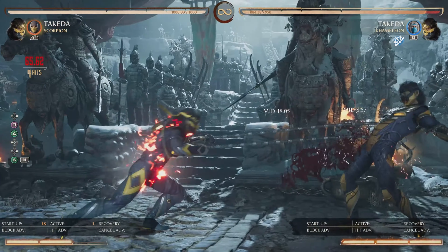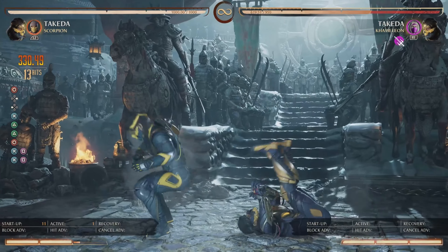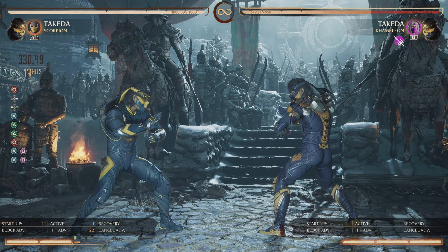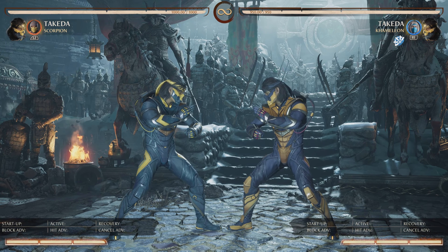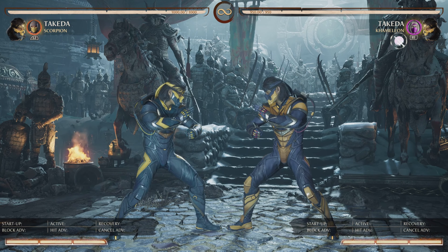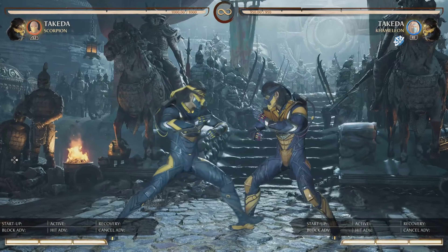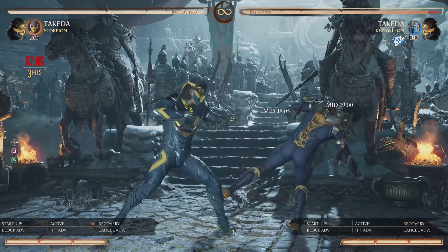So just look at this one simple example. A reasonably simple combo — just my grounded string into the special, into that aerial string twice — and that did a solid amount of damage. And if you have been labbing Takeda, you know, getting that amount of damage off of a simple string like your 1-2 is pretty tricky.